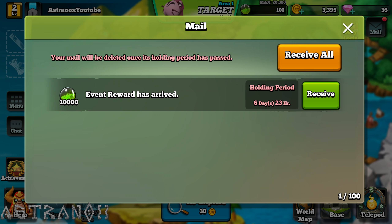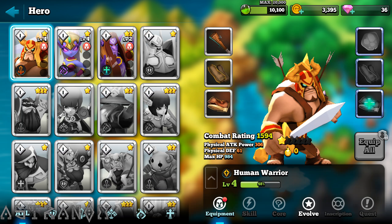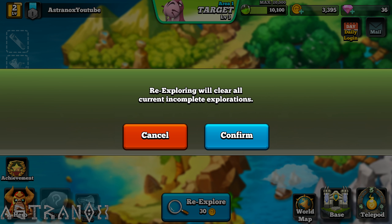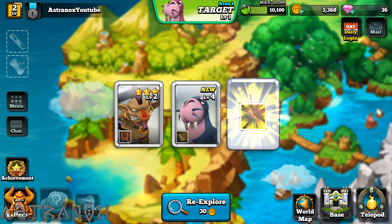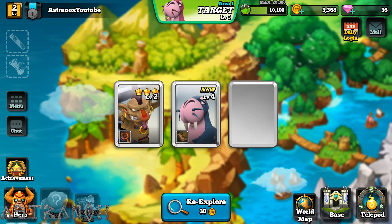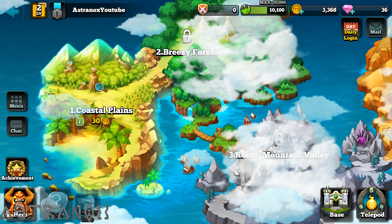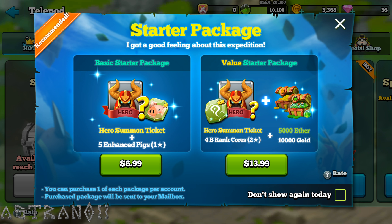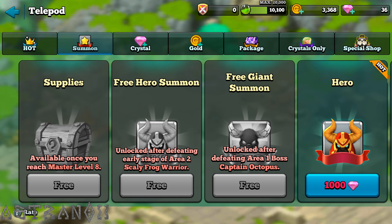They have an attendance reward. Just get the gold and then you re-explore. Let's check the world map — base, we're gonna unlock stuff later on. There's a Telepod. Okay, so the free summon stuff — we're gonna unlock that later.